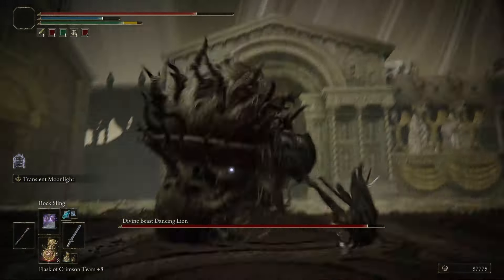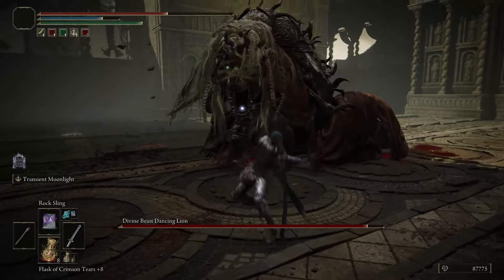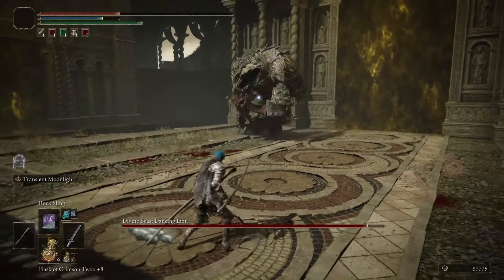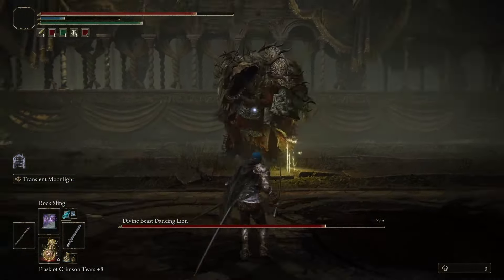Slowly you learn, however, like all great FromSoft bosses — which the Divine Beast Dancing Lion absolutely is — and you start to dance and flow with his moveset rather than cower from it. His legit one-shot grab attack? It's actually the easiest to dodge, and it allows for an incredibly generous window to launch attacks right into his defenseless head.